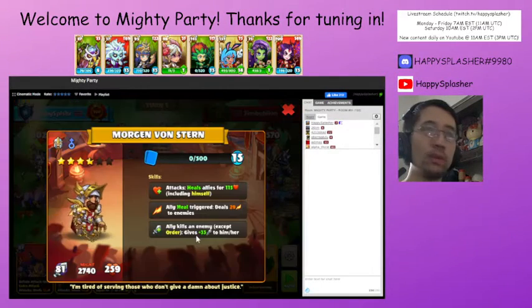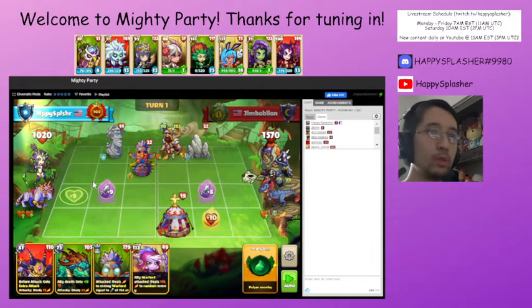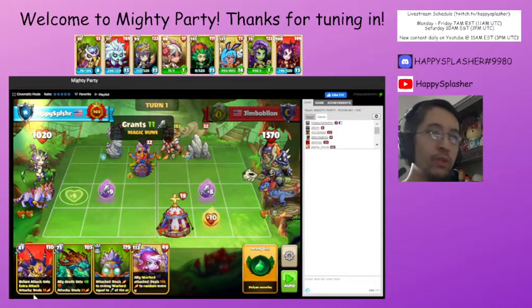This unit, whenever heal triggers on their side, will deal damage to all of our units. And then whenever this unit attacks, it also heals other units, including themselves — so that's not good. We don't have enough damage to kill it directly. There is a rune over here that gives us a little bit of an attack boost — 81, 18, 99, and then 11. That's 110, so not quite enough to deal with that.